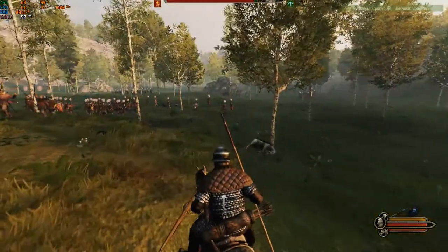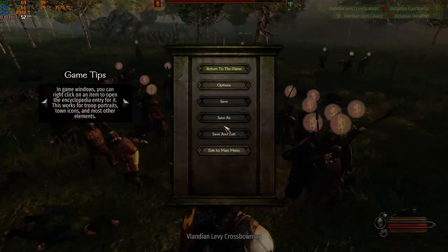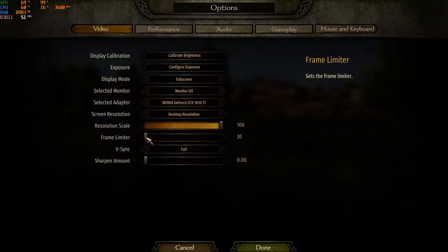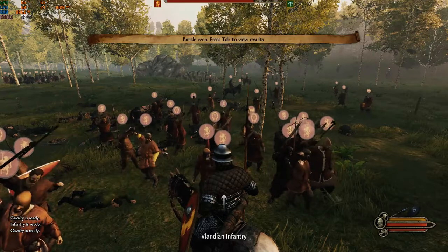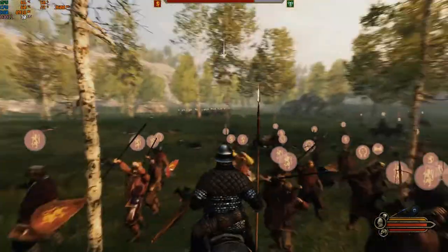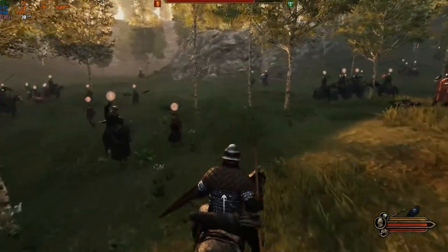If you have a GPU like mine or similar or worse, you don't need 60 FPS. Just go to your video settings and put the frame limiter to 30. As you can see, my GPU temperature goes to 69 Celsius and my GPU usage drops to 60 percent. You don't have to burn your GPU — that's why I'm saying you don't need 60 FPS.